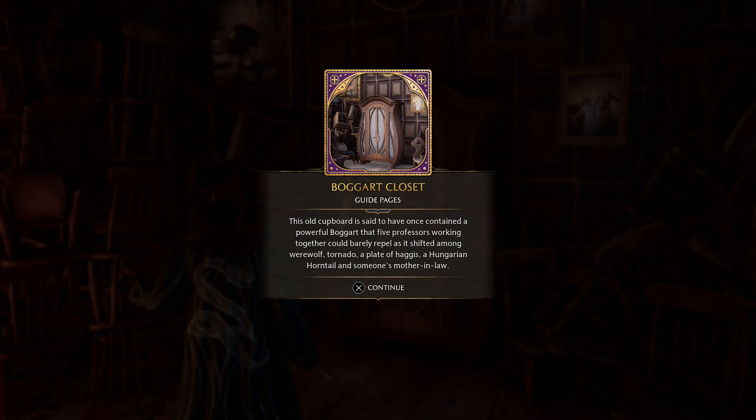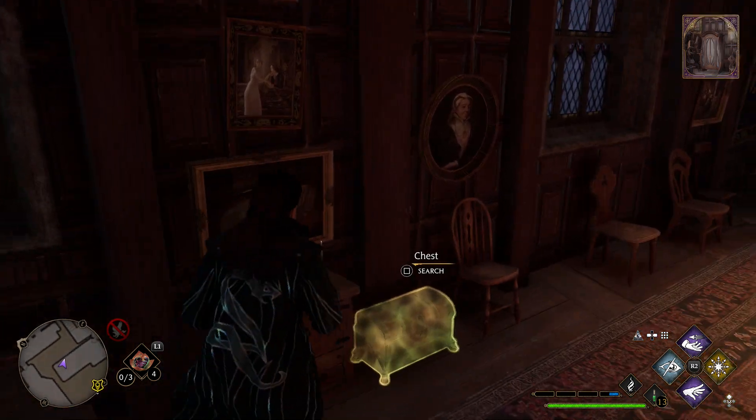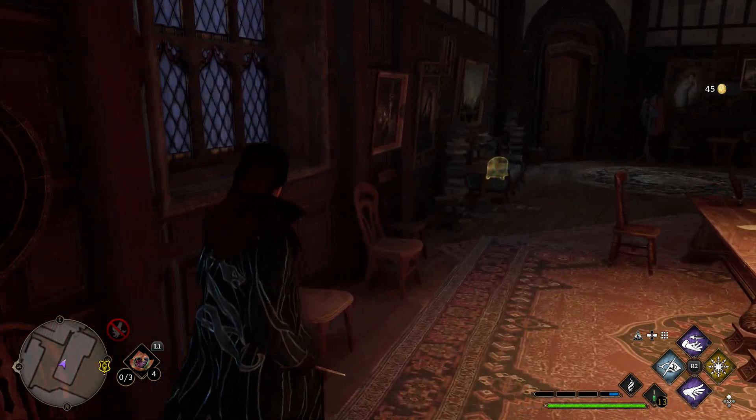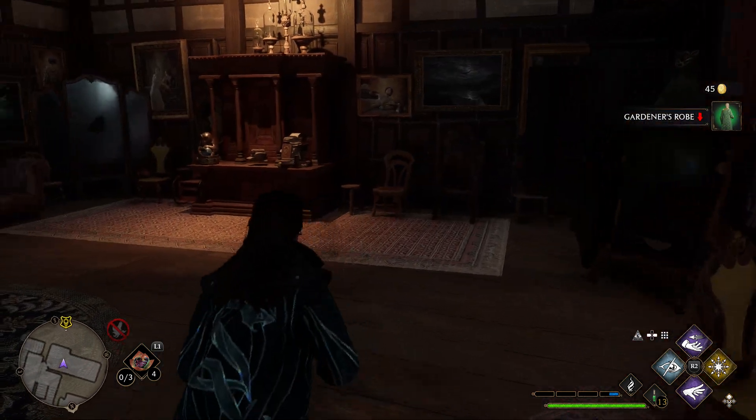This old cupboard is said to have once contained a powerful Bogart that five professors working together could barely repel, as it shifted among werewolf, tornado, a plate of haggis, a Hungarian horntail, and someone's mother-in-law. There's a lot of chests in here — let's go. Gardener's robe. At least we know where one of you are.